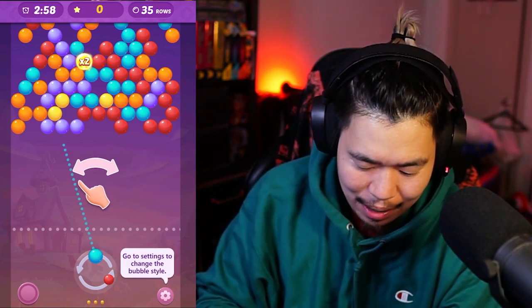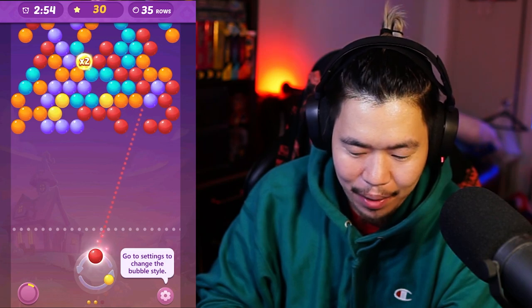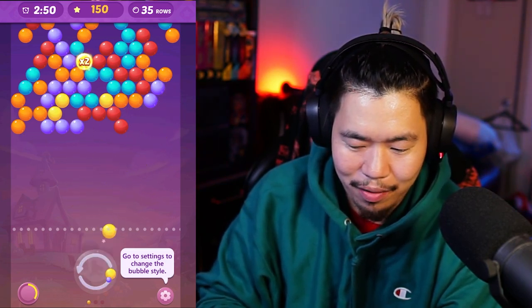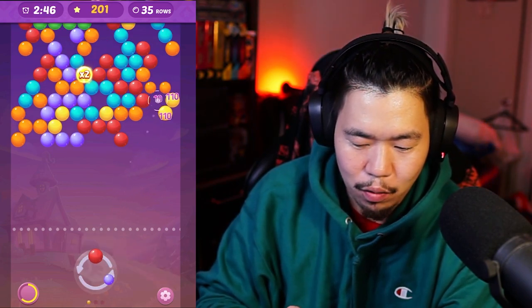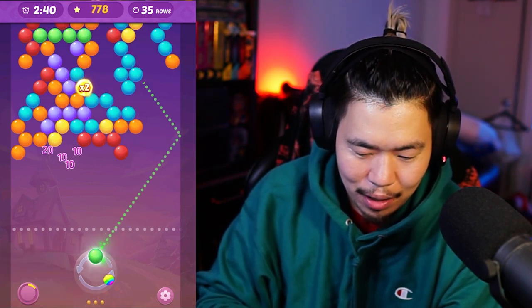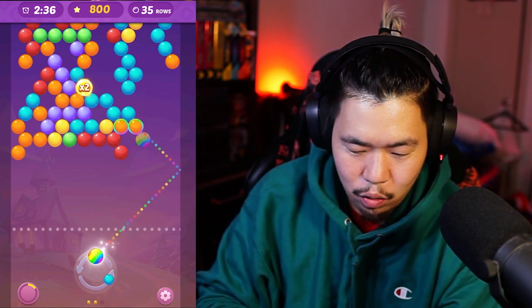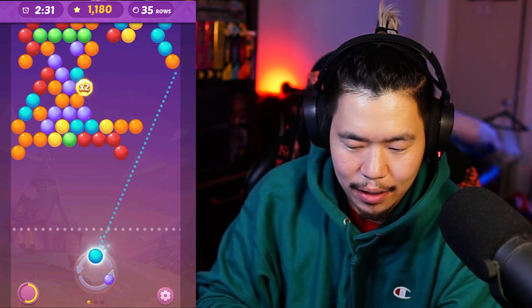I'm going to use a thumb sleeve because I sweat and want to aim accurately. I'm not really doing any strategy right now — just aiming as much as I can and releasing the balls. You can actually tap again to rotate the colors. The only problem here is I'm doubled up on yellow, which makes it a bit awkward, but we're just trying to remove as much as we can.